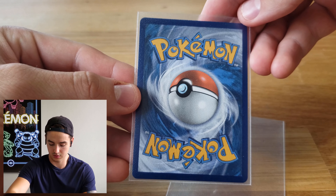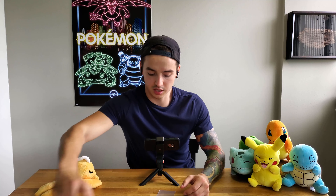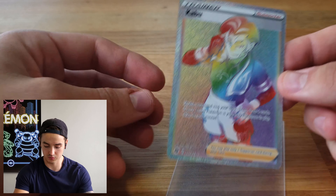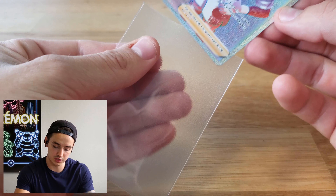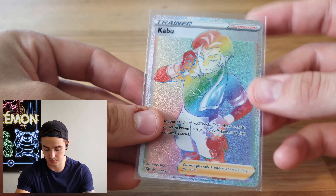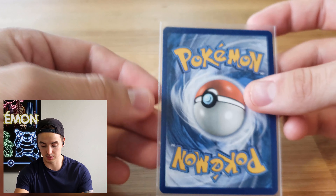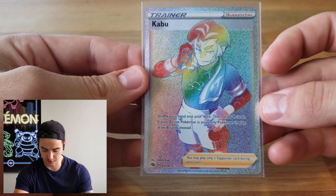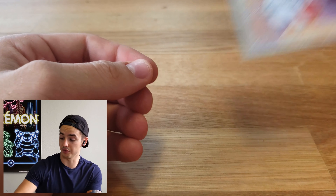Psychic energy. We got Milo, Turf Field Stadium, Beedrill, Inkay, Hatenna, Kakuna, Rock Ruff, Vulpix reverse holo, and we've got a great holo Zygarde - awesome, very nice everybody! So a holo hit there. Put that with the Cinderace.